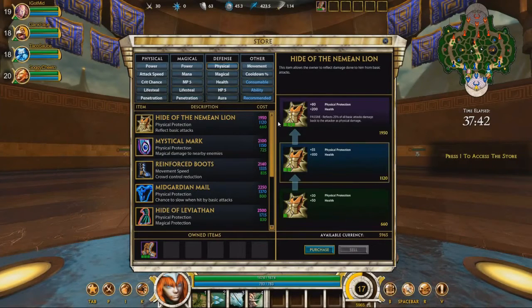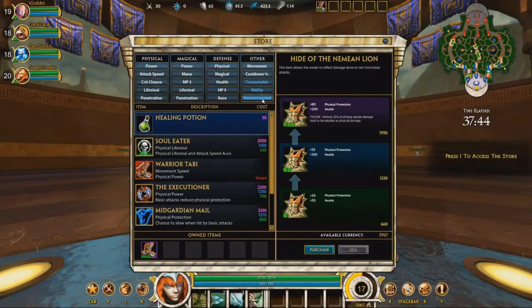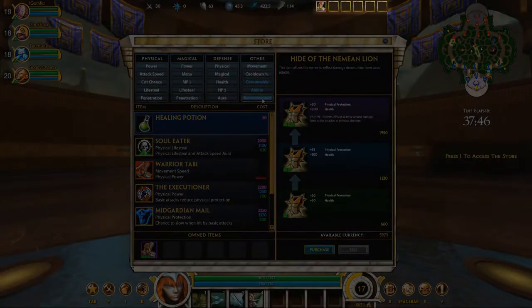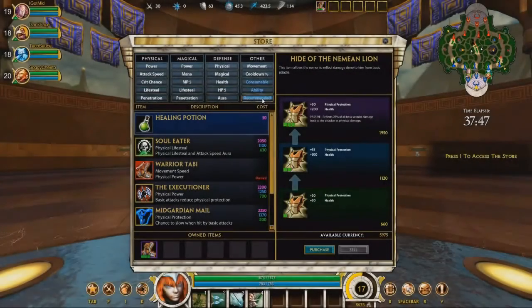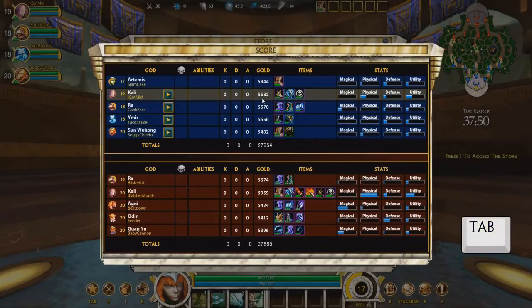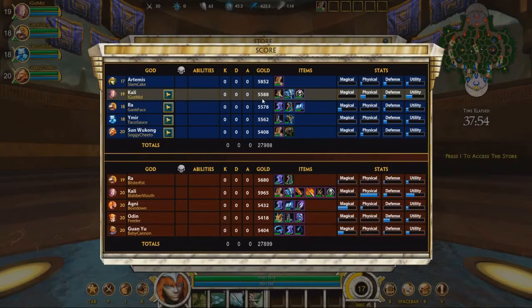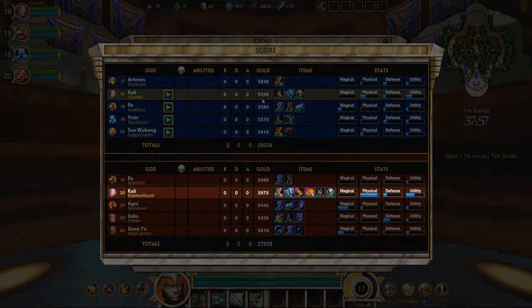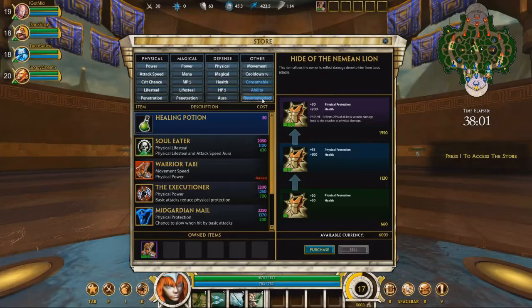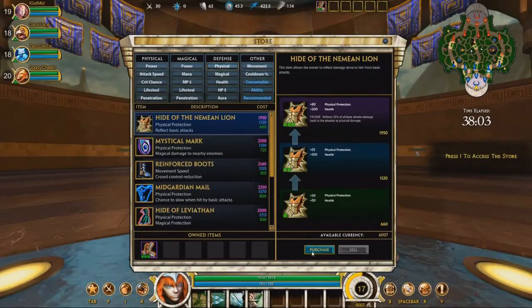You can easily view the items recommended for your god, or view via stat category. You carry a maximum of 6 items, and your selection and order of item acquisition is very important. By hitting the tab key, you can see the item build of your allies and enemies. Use this to counter their strengths. Here I can see that the enemy is building heavy physical damage, and so I counter by selecting more defense against physical.